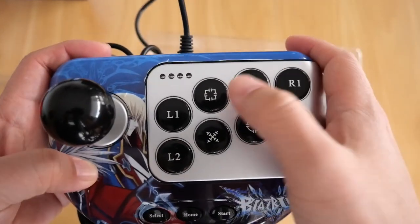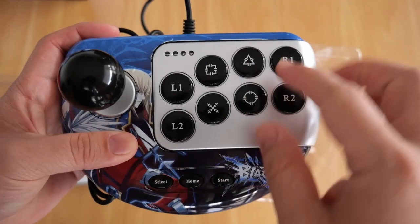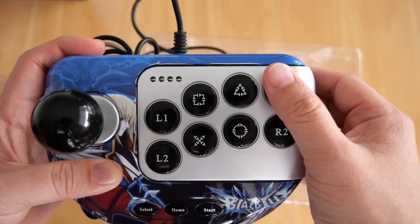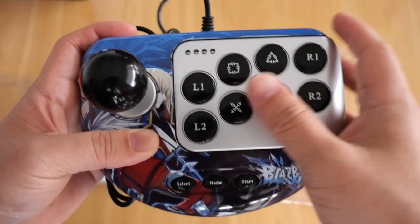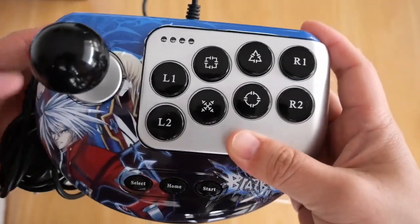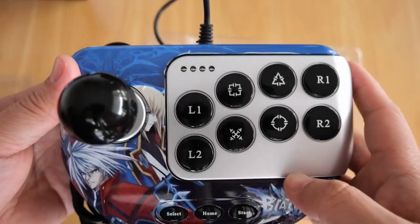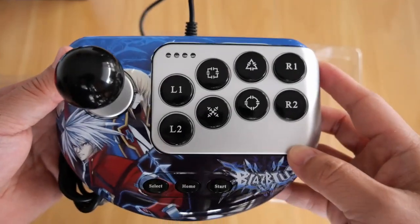Similarly with the face buttons — square, triangle, X, circle, L1, L2, R1, R2 — you've got to press them really hard. The other thing that annoys me is the size of the buttons. They're small, and in the heat of battle you can accidentally press two buttons at once or press the wrong button because of the close proximity to each other. But again, this is my first arcade stick and it served me well. I played Street Fighter 4 with a friend in Singapore using it, and I struggled because of the input issues, but it was fun — I got to play with a friend and got to use an arcade stick.